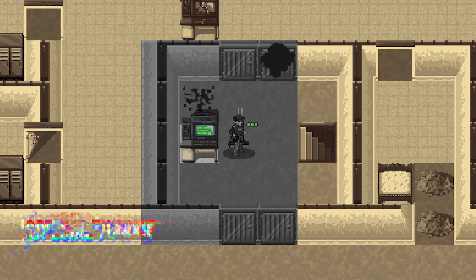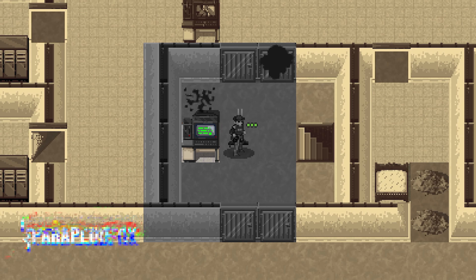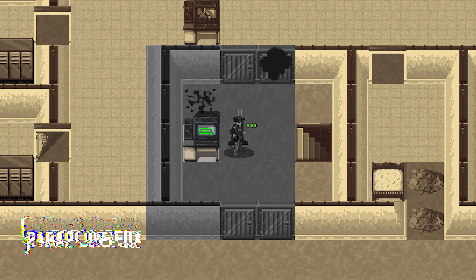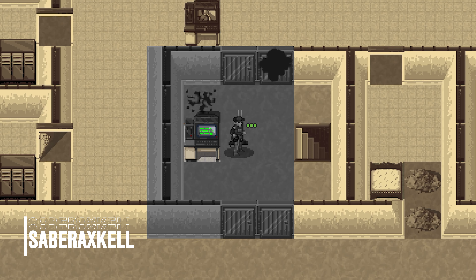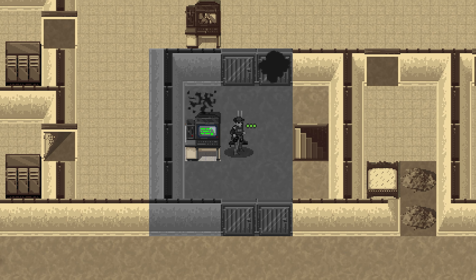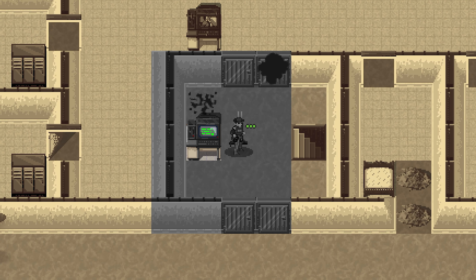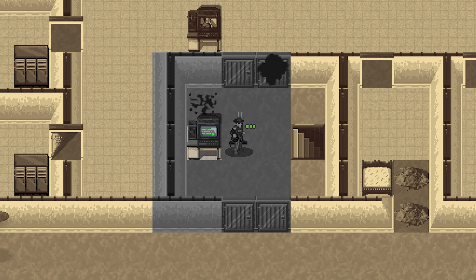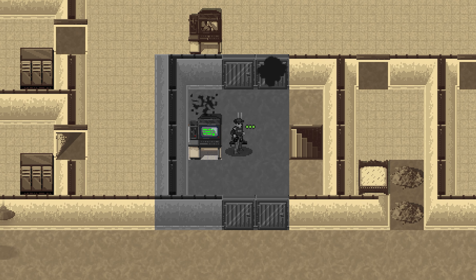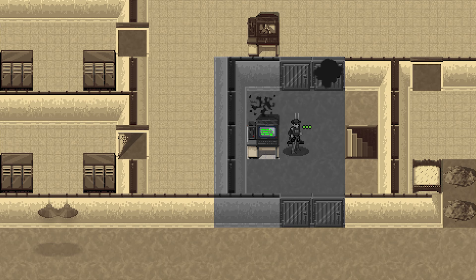Duskwood finds herself in yet another laboratory, yet another tower, and she's just finished up some dissection. On the floor beneath her, she can hear great activity — the Tyrannosaurus bio-operator and a zombified hulk going head to head. The walls that have collapsed on this level are no doubt a result of this conflict, and so she'll have to be cautious in this place, for danger, as ever, lurks around every corner.